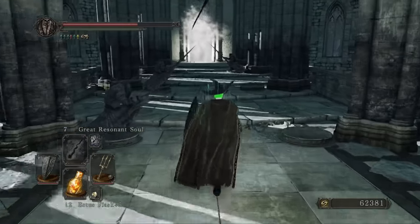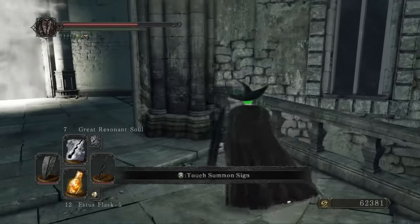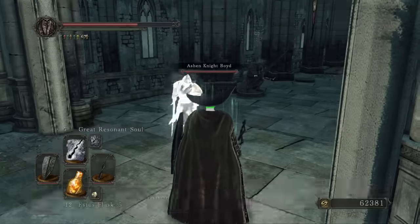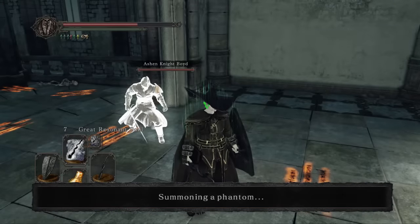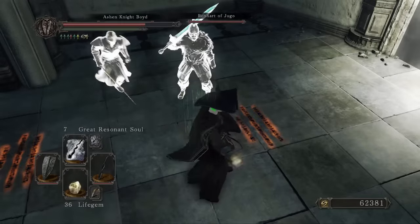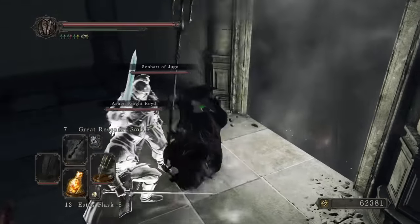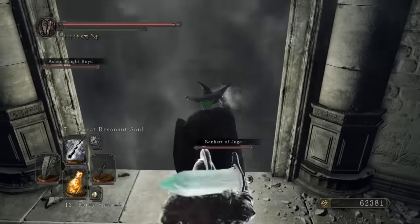I have to say I'm glad I decided to do a little exploring with that particular new hex. Anyway, that clears our path toward the Looking-Glass Knight, so we're going to summon ourselves an entourage — the ever-competent Ashen Knight Boyd, and our good buddy from Fantasy Desert Scotland. The Looking-Glass Knight has the worst defenses elementally toward Dark and, I believe, Magic. So I'm just going to stick with Dark damage for this guy and use my hexes, because since we are evenly split between Intelligence and Faith, that's what we do best.